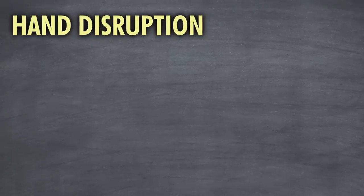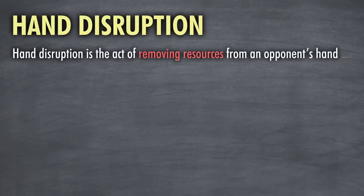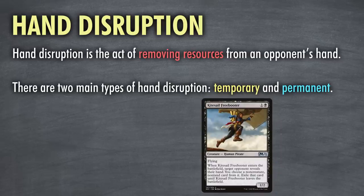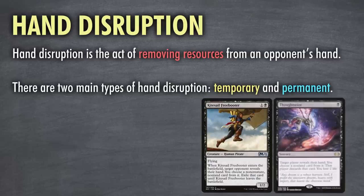So what is hand disruption? At its base level, hand disruption is the act of removing resources from an opponent's hand. There are two main types of hand disruption: temporary, like Kite Sail Freebooter, or permanent, like Thoughtseize.